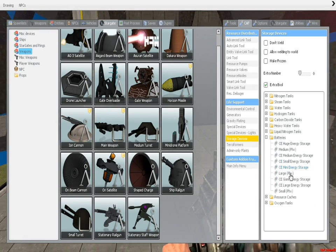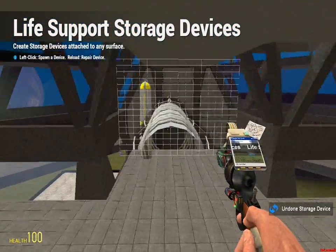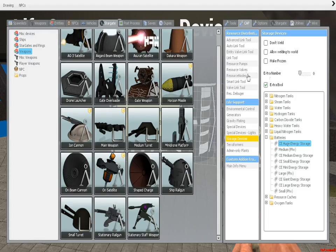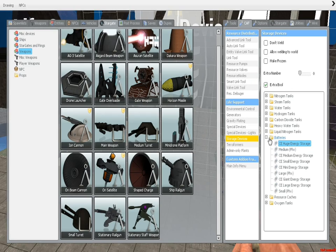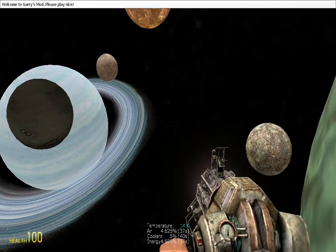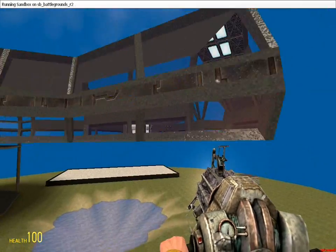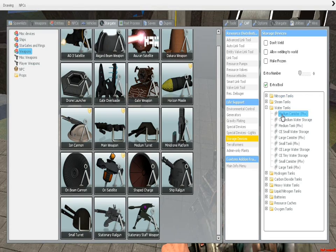I'm going to put a large battery — the huge one, that's the right size. Then I'm going to put my resource node on top, then a water tank. You don't need water to survive in space, but if you go to any sort of lava planet you will need the water, so I'm just going to put a small tank on here. Keep in mind: the bigger your ship is, the more it will lag, so don't make it too big.